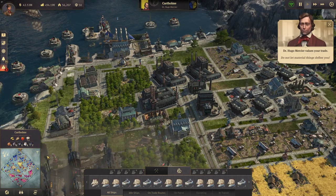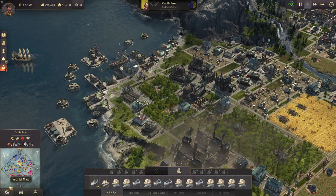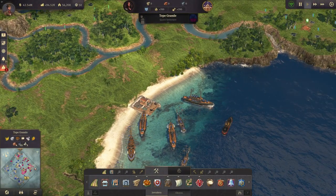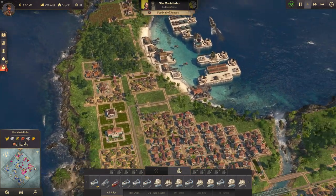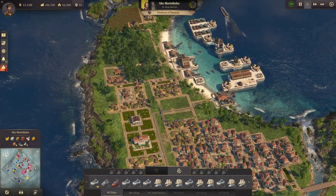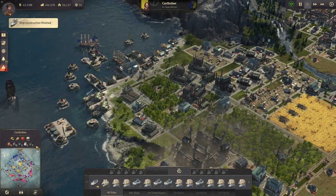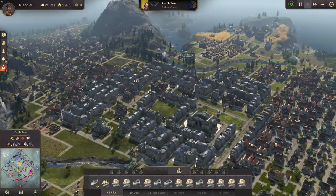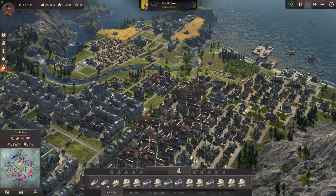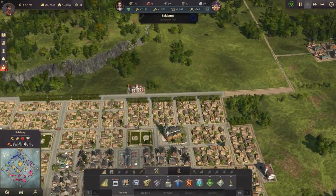No more quests from the anarchist since we got allied with him - that's a bit strange. We still have to wait for that quest, but that's part of the game in this case. We can use the time to continue building in Salzburg.